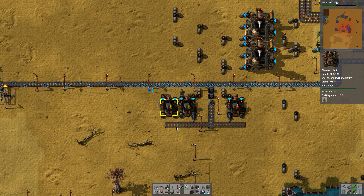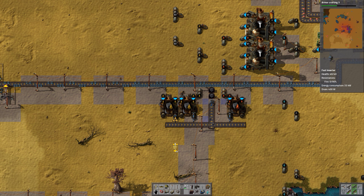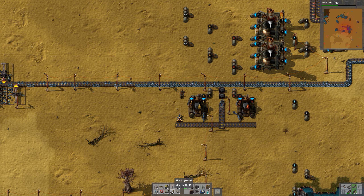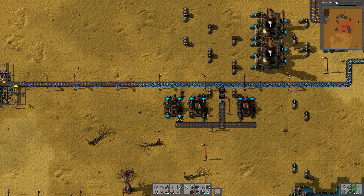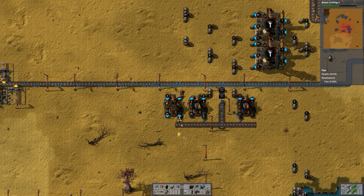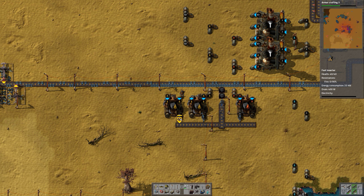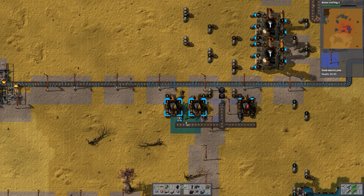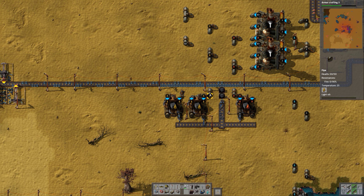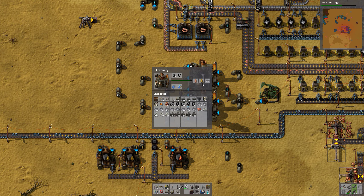Let's do this instead — inserter here. I can't run between those. Let's move this one step. A chemical plant over there, like that, and we need some power. Now hopefully the amount of light oil should be lower a little bit. Yes, it's going down.